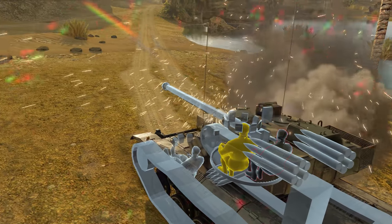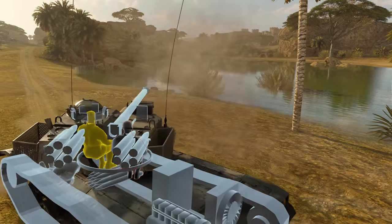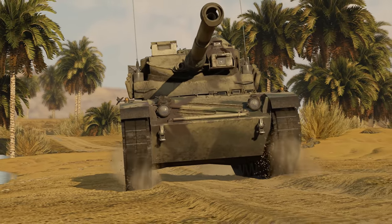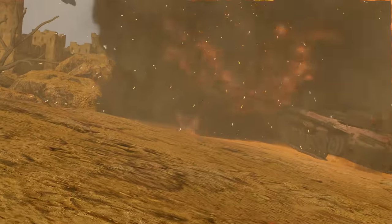Should you lose your gunner, the commander can take over control of the gun — though we doubt it'll happen often. Practically any penetration sends the whole crew of the Cuirassier straight to the hangar screen.